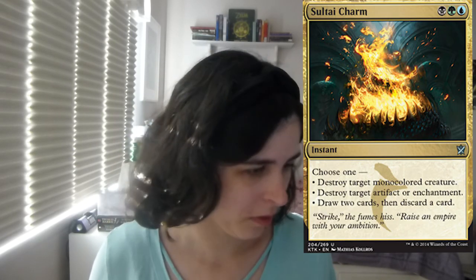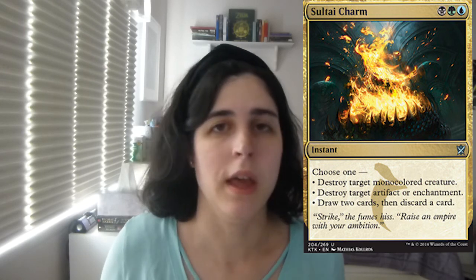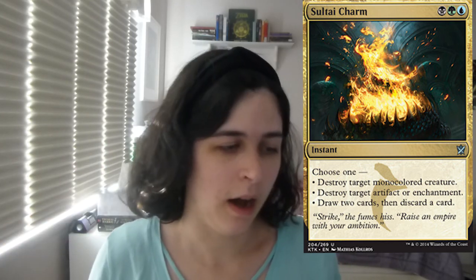Sultai Charm, one-off. Love it. Just to target a monocolor creature, you're gonna hit so many things with this. I like the artifact/enchantment mode too. And then drawing two and discarding — you don't care about the discard. You discard a land when you don't need it, or you discard a card that you want in your graveyard to get back with Snapcaster Mage or something like that. Or you just discard something that's not relevant to the game. Sultai Charm's really good — if the first two abilities aren't relevant, drawing two and discarding one is always going to be relevant. It's a really good 'does a lot of things' kind of card. Sultai Charm's lit.